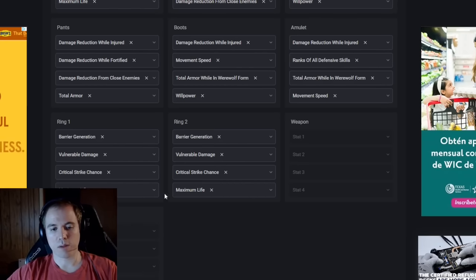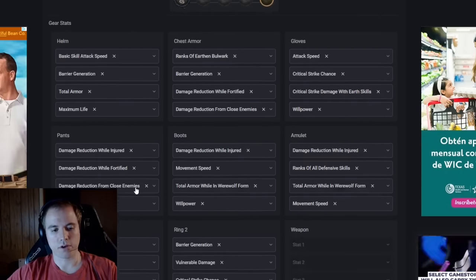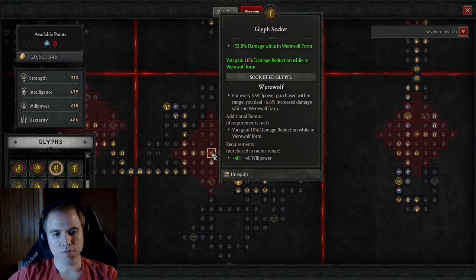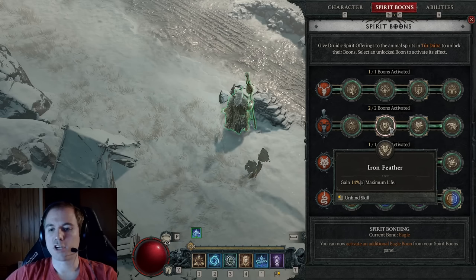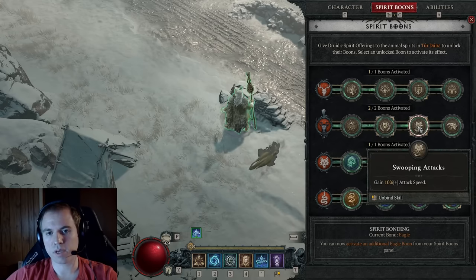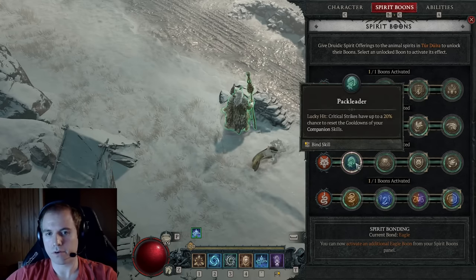Maximum life is very important until you get your HP above your barrier cap — I recommend trying to pick it up on your rings and then also on your helmet if necessary. My paragon setup is mostly the same as in my leveling guide, but I did take out 3 points from damage nodes and put them into health nodes to help reach the HP requirement for the barrier. I also swapped fang and claw for werewolf for extra damage reduction, though these are interchangeable. I changed my spirit bond to the deer so I could run the 14% health and 10% attack speed, however I had to drop pack leader to do this.